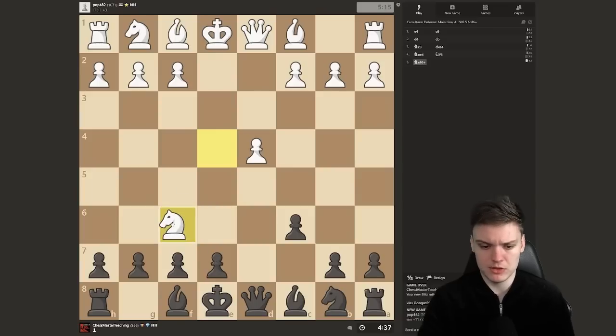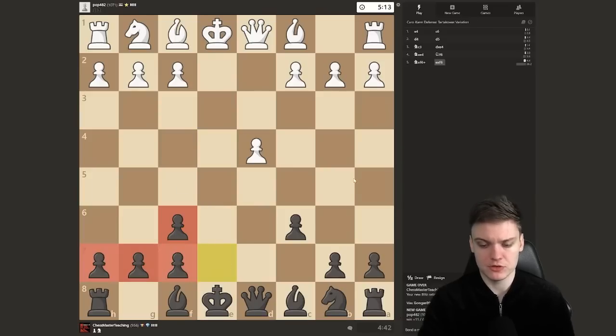When they take, we're going to be taking with the e-pawn, just getting a nice little safe structure on the king side and preparing to develop the bishop to d6.